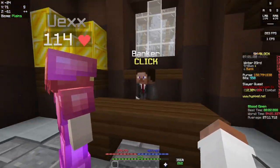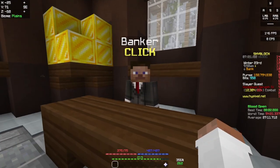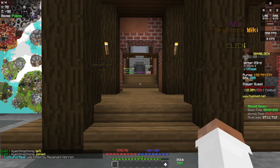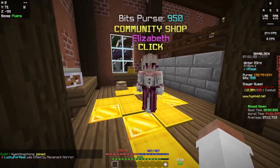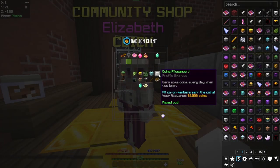Firstly, bank interest. This will give you around 250,000 coins per day and it's just free money. All you need to do is just put money in your bank account and you just get free money. In the community shop, the second thing is profile upgrades to coin allowance. Every day when you log in, you just get 50,000 coins. It's completely free.